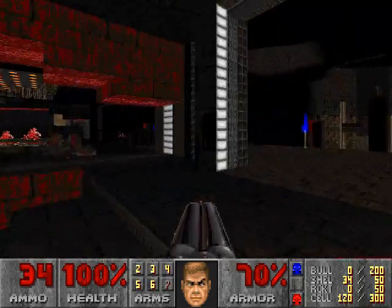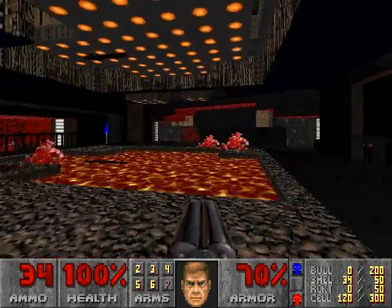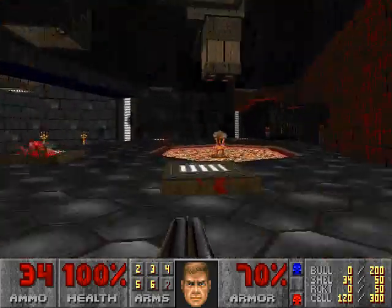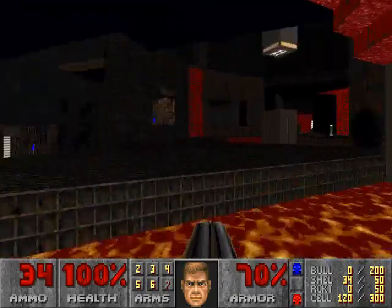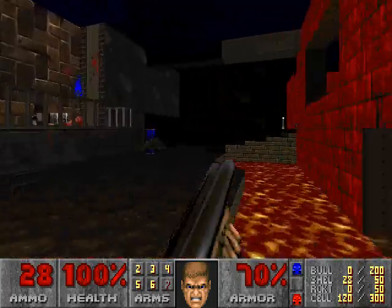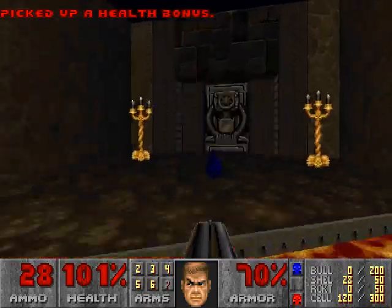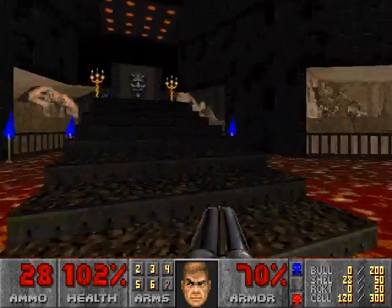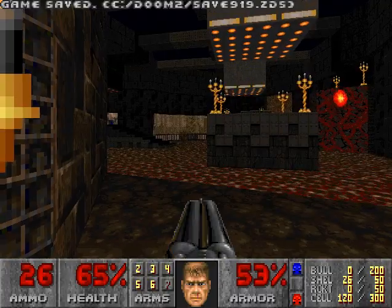That was a blue door as well — makes sense; don't want the player entering the center from that angle. Now I go back around the loop to find the other blue door which was beyond the center. And that's the end of the level? Well, there are some monsters in the exit.